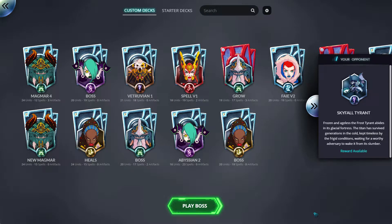Hey, I'm Andy, and for this duelist video we're gonna do a boss battle. The boss battle this week is the Skyfall Tyrant. It says: frozen and ageless, the Frost Tyrant abides in its glacial fortress. The Titan survived generations in the cold, kept timeless by the frigid conditions, waiting for a worthy adversary to wake it from its slumber.